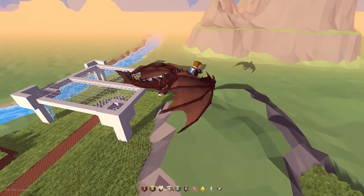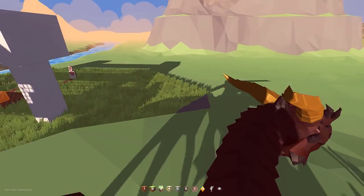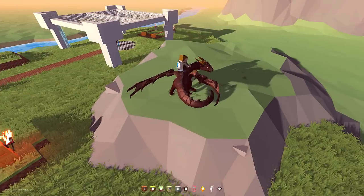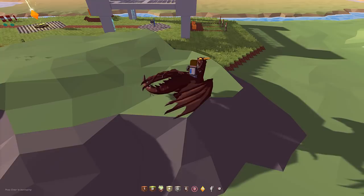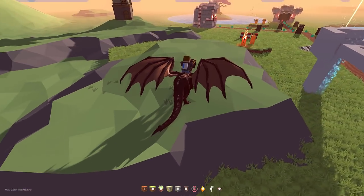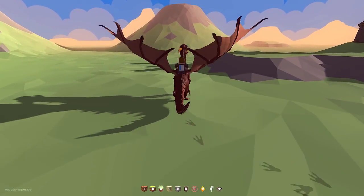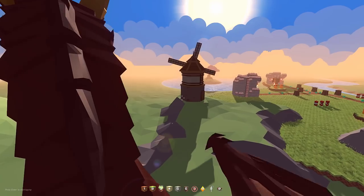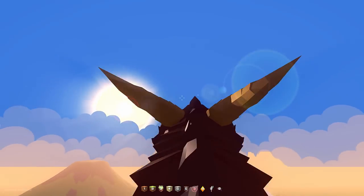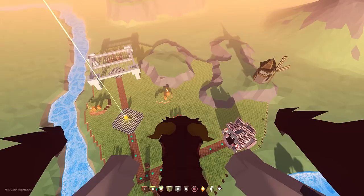If you get close enough to the ground, it will automatically land. You can walk and run around — first person mode looks really cool. Hold shift to canter and run a little bit faster. Space to jump, and you can hit Q to dodge. I think this would be cool for fireballs in a future update. To go back to fly mode, just hold space and it puts you into fly mode. More mounts are coming in the next update — there's a horse and a stag. They don't fly, but they're pretty cool other methods to get around. Eventually there might even be mount combat.